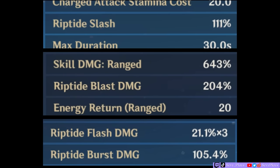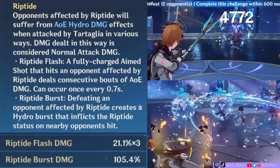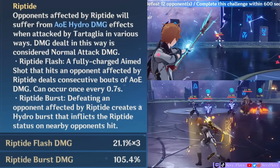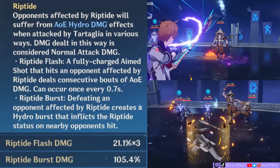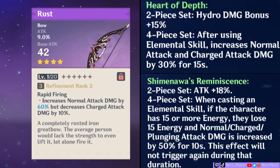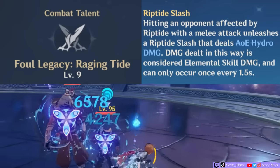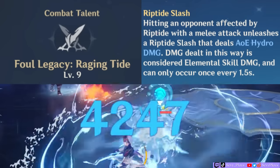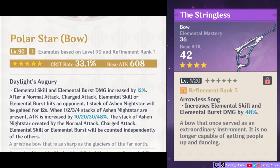The riptide itself has different multipliers and scalings which can be a bit confusing. The Riptide Flash, inflicted by the charged shot, scales from his normal attack talent. So does his Riptide Burst, the damage dealt when the riptide transfers from defeated opponents. These are both considered normal attack damage, so if you use a weapon like Rust or the 4-piece effect of Heart of Depths or Shinanawa, which adds to normal attack damage, then they will only affect these riptide effects. But the riptide damage triggered by his melee attacks, called Riptide Slash, is considered elemental skill damage and will scale from his skill talent. Whereas the riptide triggered by his burst scales from his burst talent and is considered elemental burst damage.